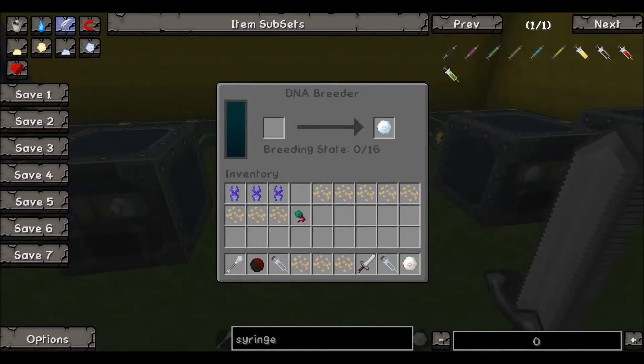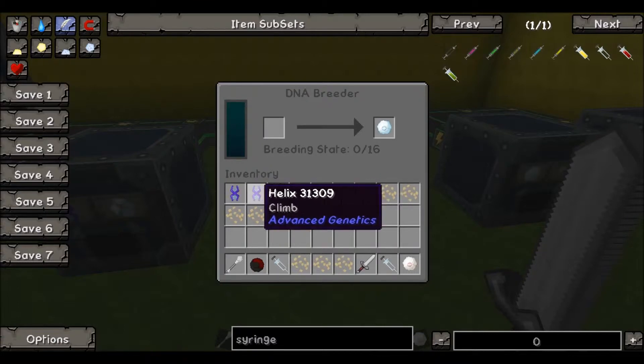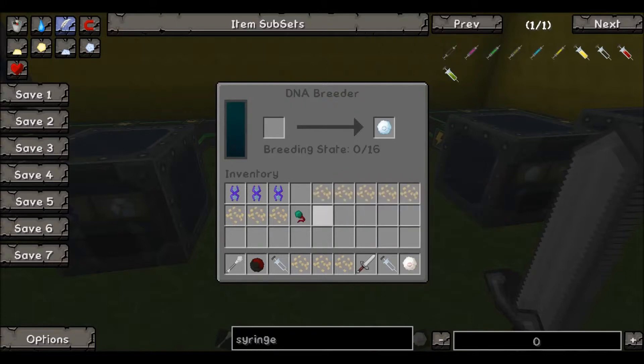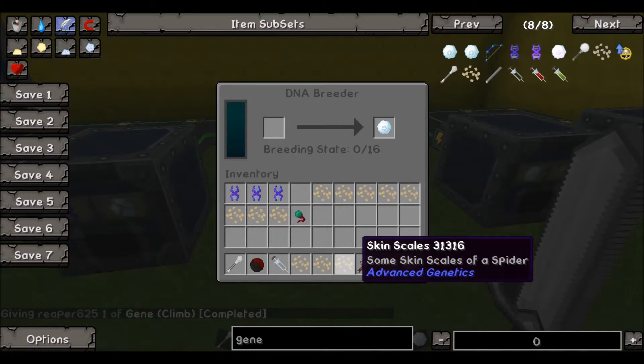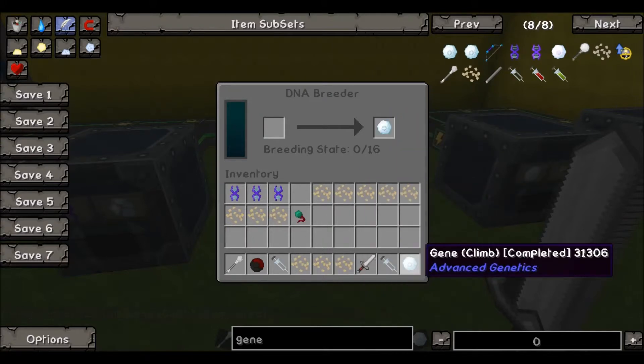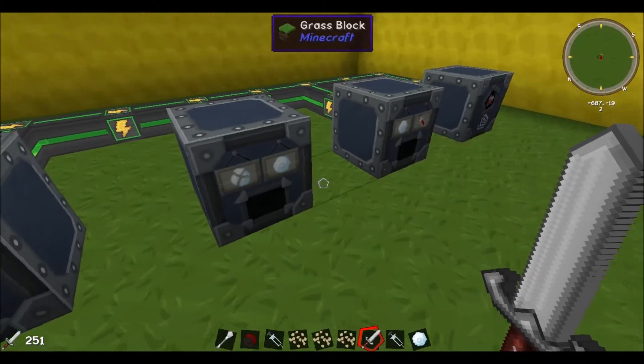Now the only thing left to do with this gene is grow it, so we put it in the Breeder. As you can see, it says 'Breeding State 0 of 16.' This is where the basic genes come into play — you need to go back to the very start with skin scales and continue the process until you get 16 basic genes. You feed all those basic genes into this Climb gene, and what that leaves you with is a completed Climb gene.